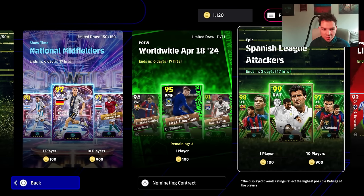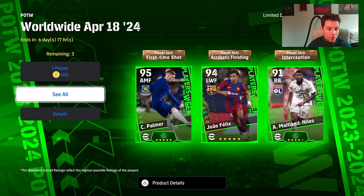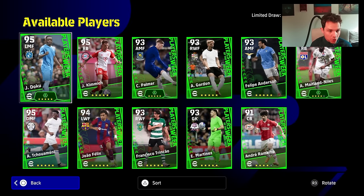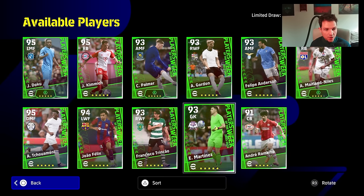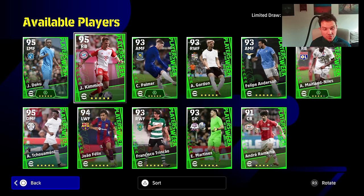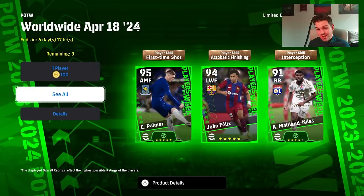We also have the new Player of the Week — we will do a full review of that, no problem. You've got Xiao Felix, you've got Palmer, and you've got Naitlin Niles. As well as that, you also have another booster here with Doku, and Kimic as well. Gordon is there, you've got Niles, Martinez, Shuameni. Kimic is a fairly decent player — we already had a version of him a couple of weeks back. Palmer is going to be an interesting one. He's got the booster, good pace and good acceleration, but his balance is the killer for this card — especially as an attacking midfielder given the brilliant attacking midfielders in the game right now.